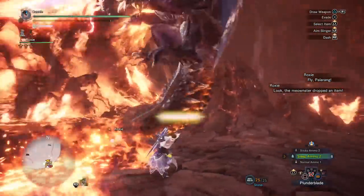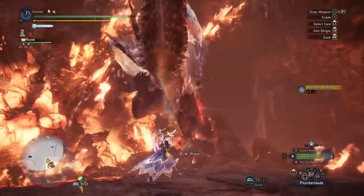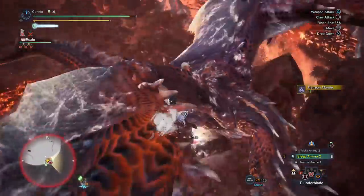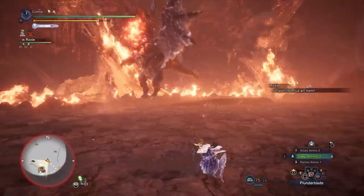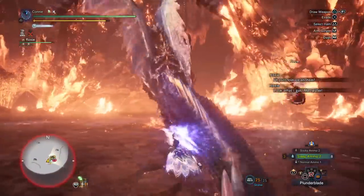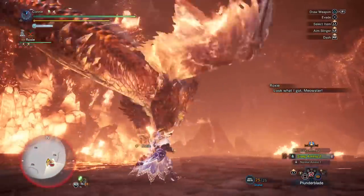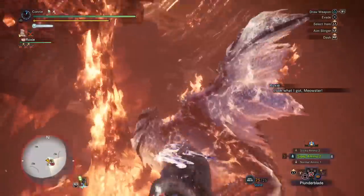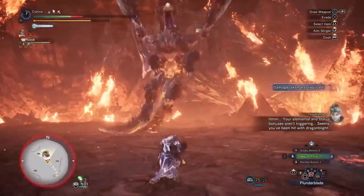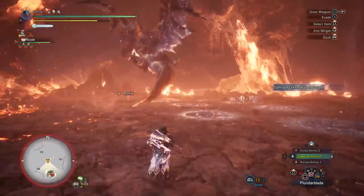I completely forgot to mention, but I'm using the plunder blade and the palarang as frequently as possible. I was actually commentating as I was doing this run and the commentary was useless, so I forget to use some of my cat abilities or pick up some of the shinies, or I make a couple of mistakes. My palico has a paralysis weapon on it — you can bring whatever you like. The paralysis can be nice for breaking the horn, and basically we're using the claw attacks to destroy the wings over time.